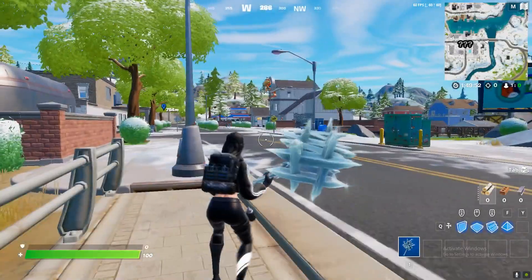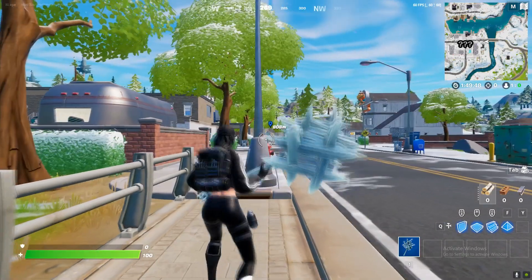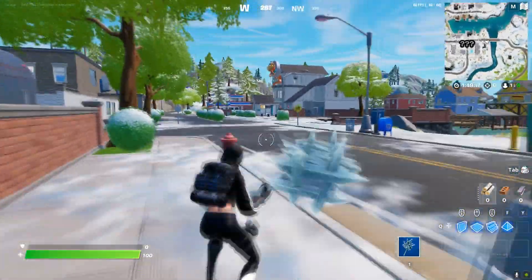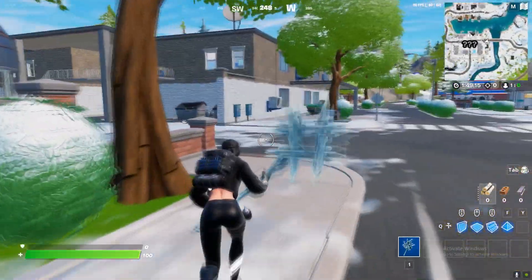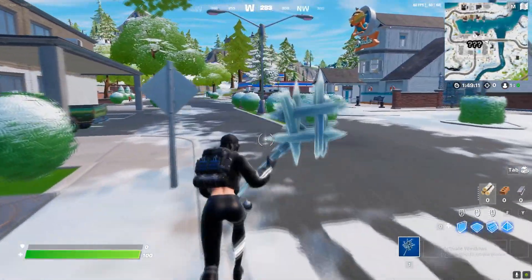By the way, you can get a vehicle from here to travel between locations. There's the second location — you can get a vehicle and drive there, or you can swim, but I'll talk about that at the end of the video.